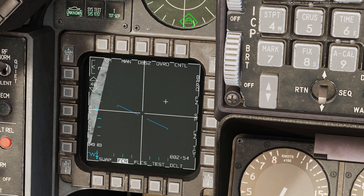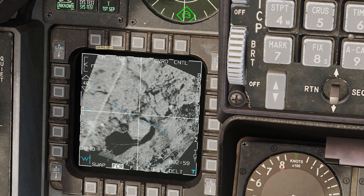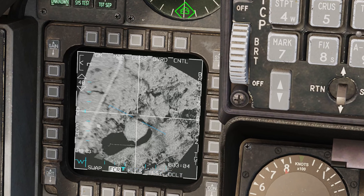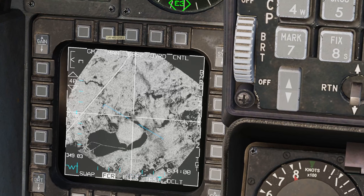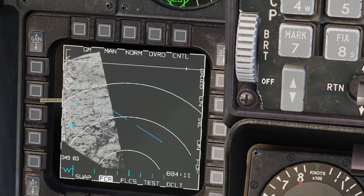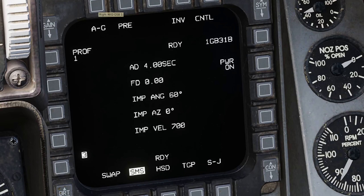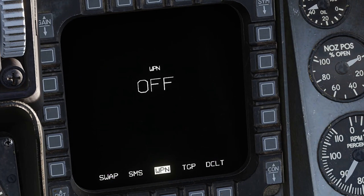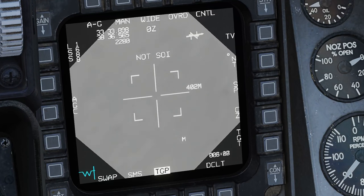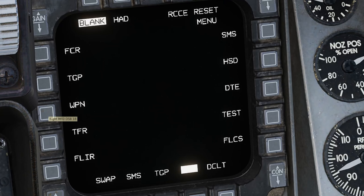For air-to-ground work, the radar transforms into a powerful mapping and targeting system. The synthetic aperture radar modes provide detailed ground mapping capability, while the ground moving target indicator can pick up vehicles and other moving targets from background clutter — it's like having x-ray vision for the battlefield. The multi-function displays are where you'll spend most of your time when not looking outside, and they are beautifully implemented. The pages are logically organized, the symbology is clear, and the system responds quickly to inputs. You've got dedicated pages for radar, navigation, stores management, defensive systems, and more.